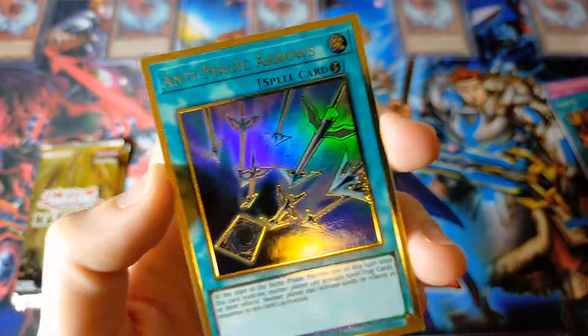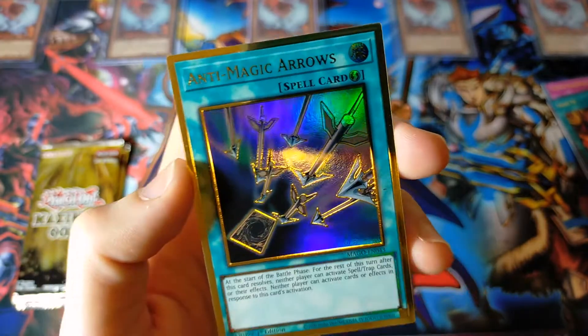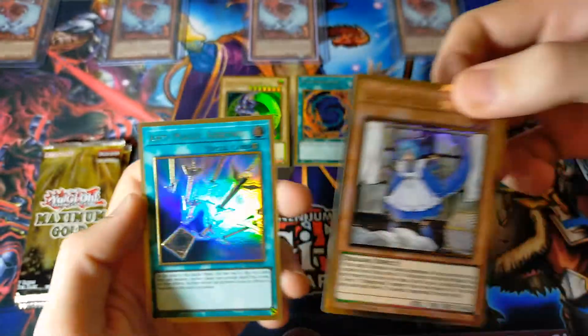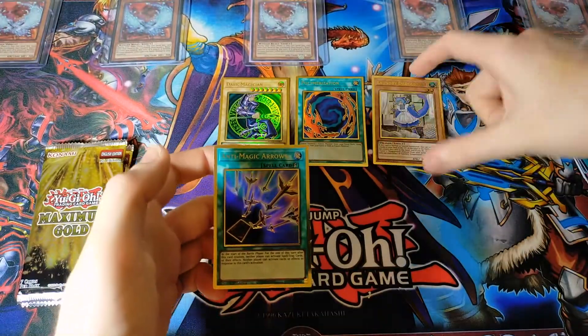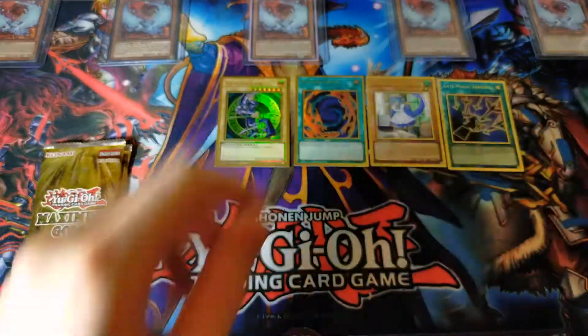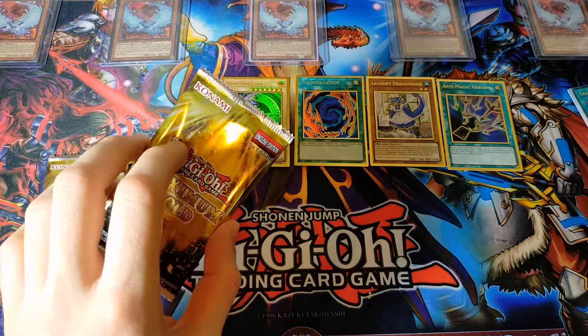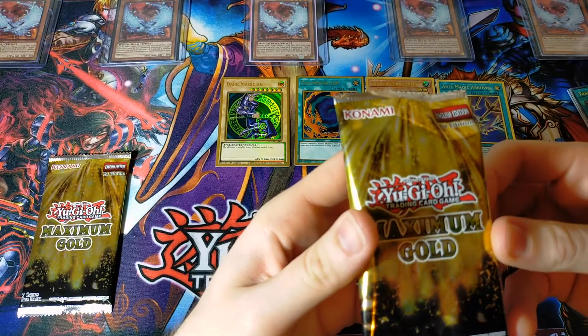Getting a Laundry Dragon Maid is not a bad way to go. On to the next one — Anti-Magic Arrows. It looks very beautiful, probably a pretty good card too. Second pack not as standout as the first one, but still incredible. Just getting any of those premium gold rares is stunning, so I will happily take any and all of them. I sincerely hope that Konami makes a sequel set using the same type of rarity — this is definitely the best gold rare we've ever had.